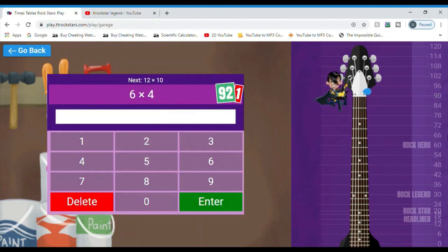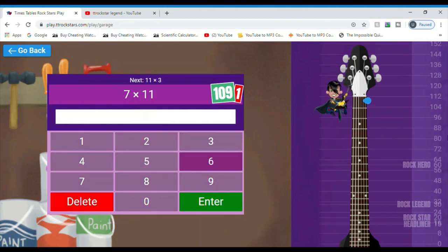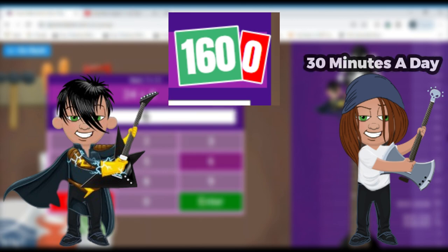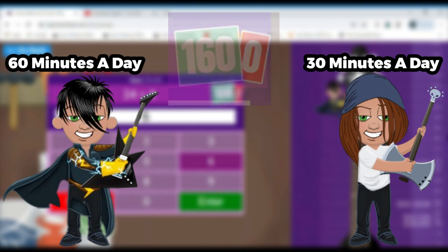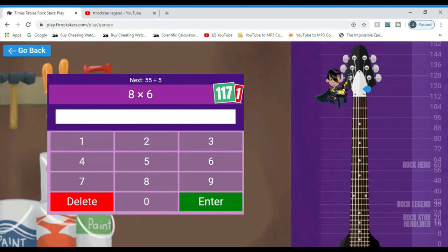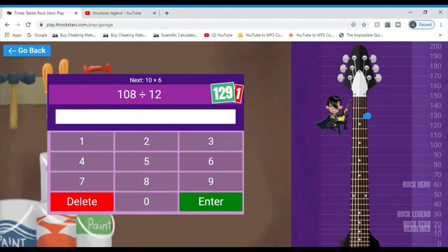Really focus on practicing as much as possible since this is the most important and most useful tip for getting 180. An example of why this is the most important tip: if you think about two TT Rockstars players who both get the exact same score of 160, and one player practices 30 minutes a day and the other practices 60 minutes a day, it's obvious that the player who practices 60 minutes a day will get to 180 faster. So just try and practice as much as you possibly can, whether that's 60 minutes a day, 120 minutes, or even just 30 minutes — the more you practice, the faster you'll get to 180.